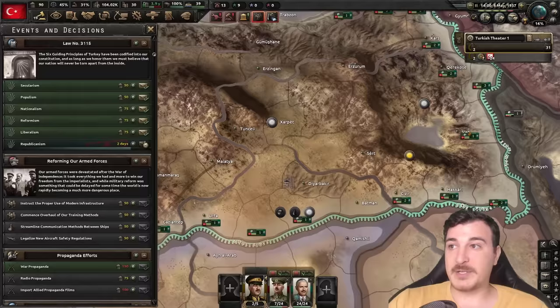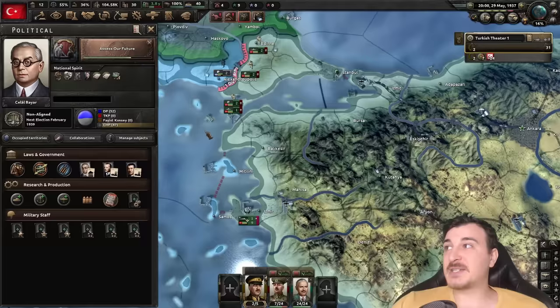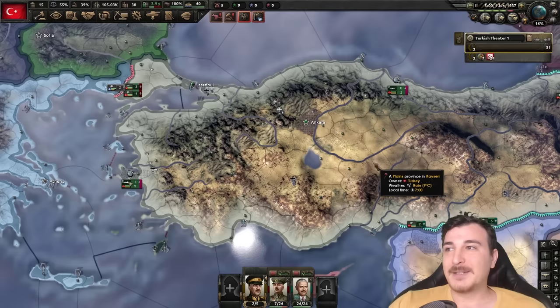Now we can do Assess Our Future and add the legacy of Ataturk, which gives even more stability. We need that because we're down to 45% stability, which is really not looking good. But on the bright side, we got 31 war support. Let's use our command power to make these provinces even more compliant. We also seem to have gotten rid of the rising Islamist dissidents because we've gotten the Democrat Party in charge. We got 5% stability too and most of the negative modifiers are behind us right now.